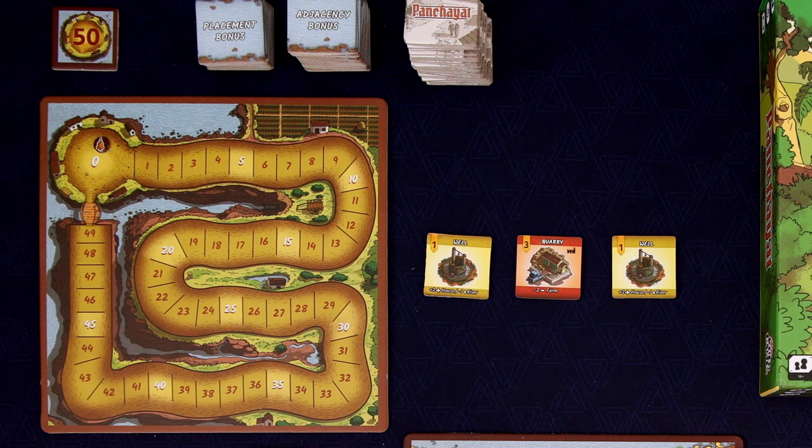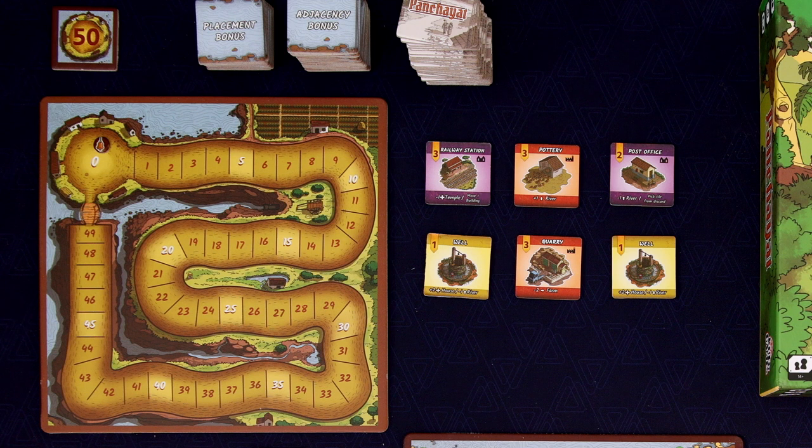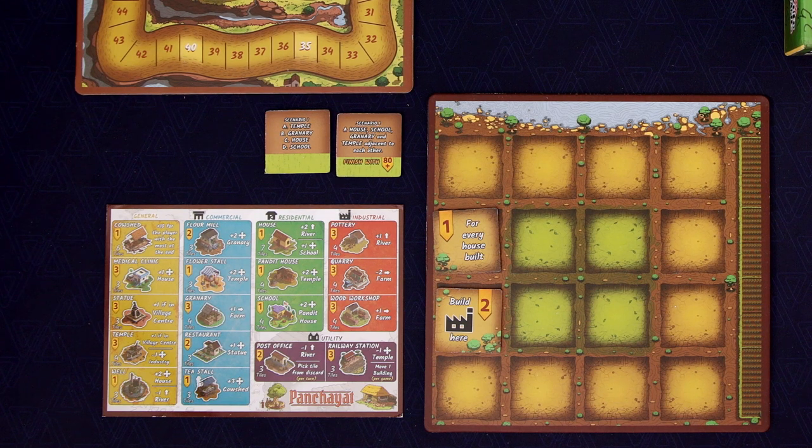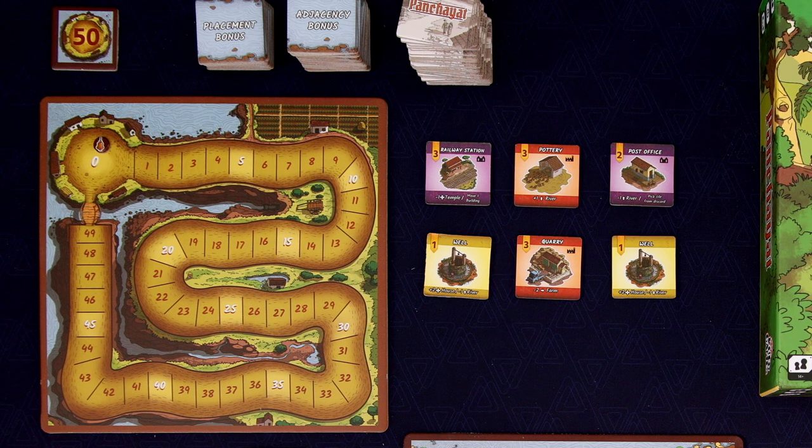We get to start as first player, and the first thing you do on every turn is flip over three new tiles — that is the new building row. From these six tiles, we get to pick two to draft. Each tile has a points value in the upper left along with its name. There's also a symbol to determine what type of building it is: yellow buildings are general, blue are commercial, green are residential, red are industrial, and purple are utility buildings. That's important because we want to keep all the different types of buildings together, since at the end of the game we score two points for each building in the largest contiguous grouping of each of the four types — not including general.